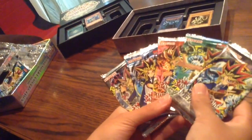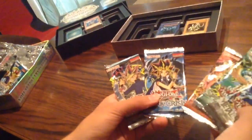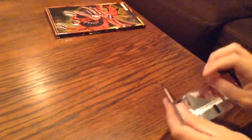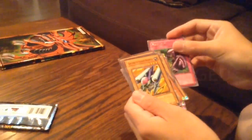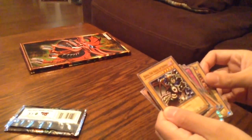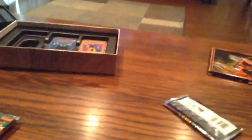Let me see the other packs real quick - I want to kind of open them in order. I'll just go with this one. We got Dream Clown, Mystic Horseman, Crass Clown, Water Aromatics, Fake Trap, Ground Attack Bugra, Jirai Gumo - that's actually a very good card - Nivatori, and Tomo the Angel of Spirit of Silence.